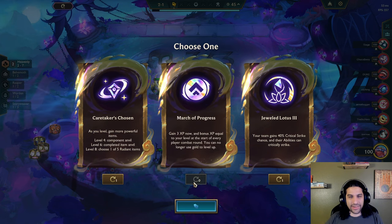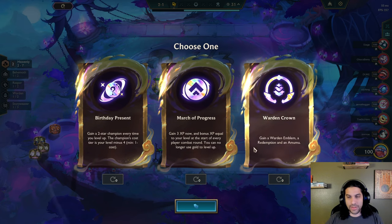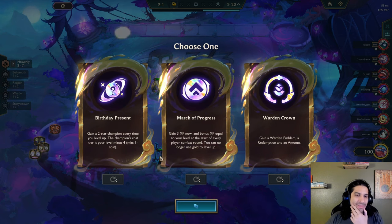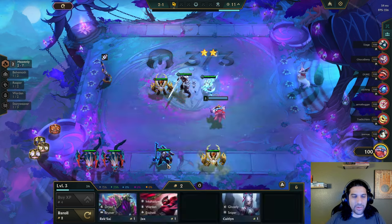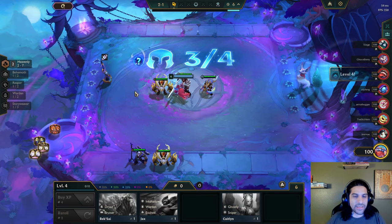Shiny augment! I like that. Not training — Caretaker's Chosen: gain a two-star champion every time you level up, the champion's cost tier is your level minus four. Or a Warden's Crown. And then a Moomo and three XP now, bonus XP equal to your level at the start of every player combat — you can no longer use gold to level up. I think we might take Caretaker's Chosen. One of my friends swears by this augment, he likes it very much.